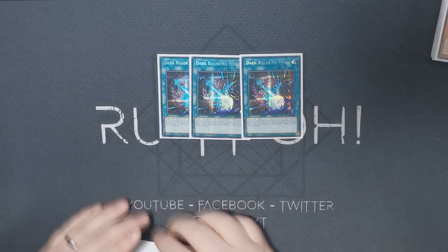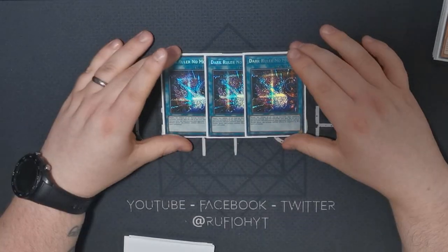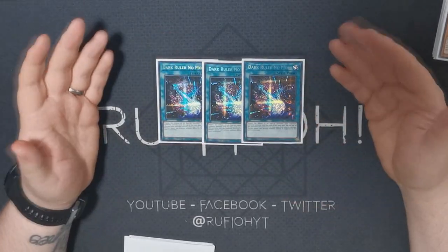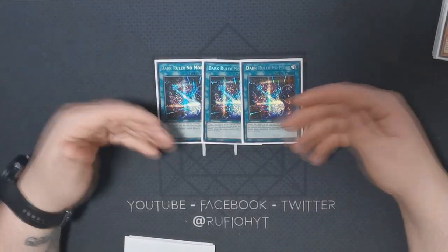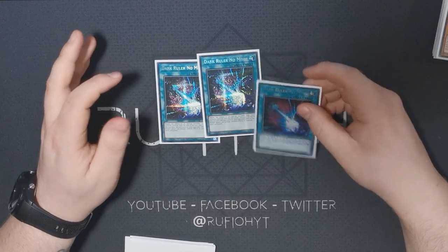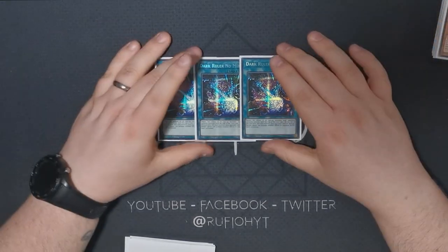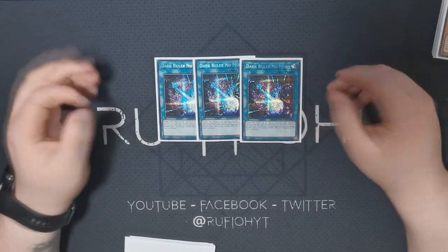Next up for spells — Dark Ruler No More. This is something I wasn't running in the build before, and I really just don't want to have to main this card, but you kind of do. As you saw in my second game, if you don't have this you kind of just lose. I wanted to play Nibiru, but the issue is it gives them a rock token which benefits decks that run rocks. Also most people just set up a monster and a gate and don't have to worry about it. Dark Ruler means you can't win that turn, but you can set up so they can't play going forward. It works a lot more of the time and that's why I'm running it — it's a necessary evil even though I'd rather be running other cards.